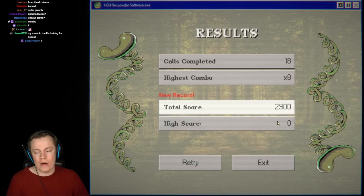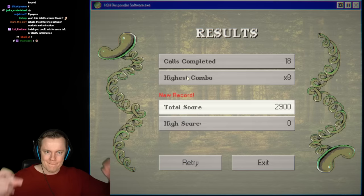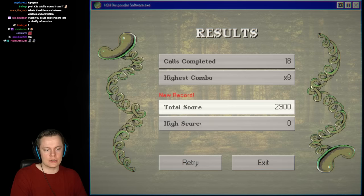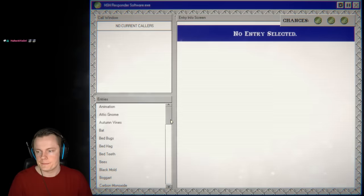This is a really cool idea. Dev feedback: you need to give players feedback on mistakes — the mistakes you made should be shown at the end. First one was this, second was this, third was this. Otherwise you get no feedback whatsoever. There should also be a score shown during the play session, not just at the end. 2,900 seems really good — let's do another round.